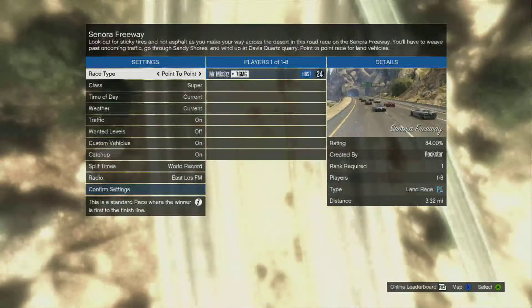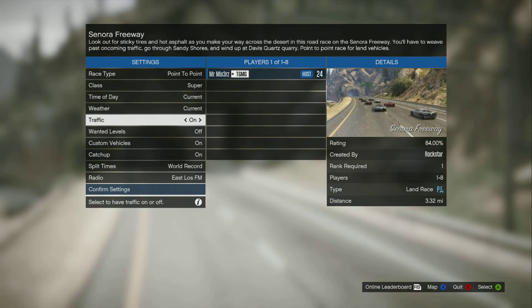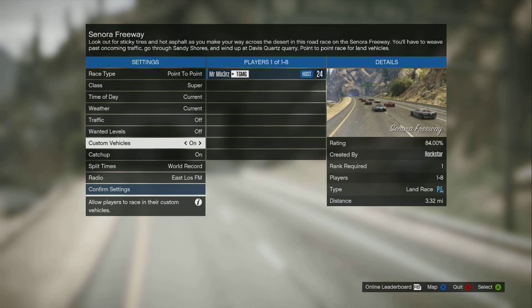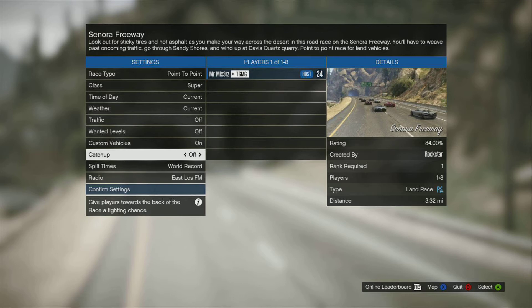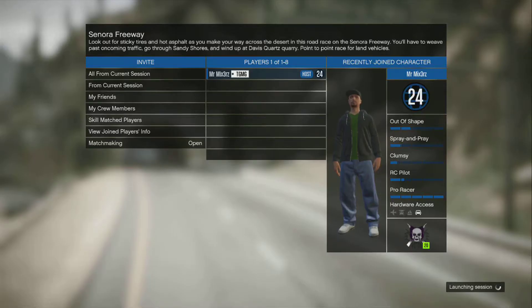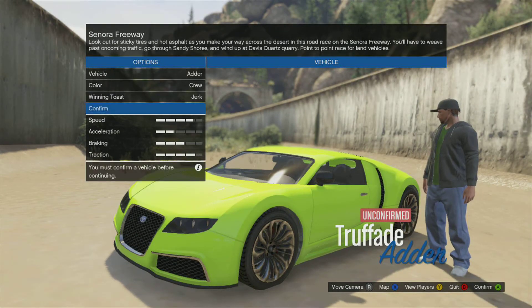If you're doing it solo, you can get just over a thousand XP each race and it only takes two minutes. All you want to do is turn traffic off, set it to quickest, and if you have a custom vehicle you can do it a bit faster. Catch-up doesn't matter if it's on or off since you're on your own. Just confirm the race and make sure no one joins.